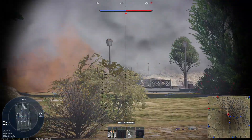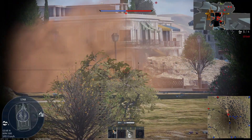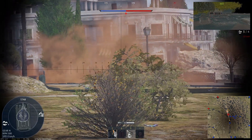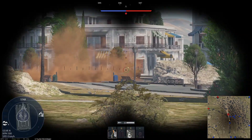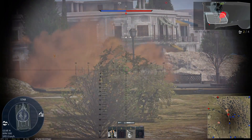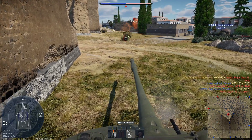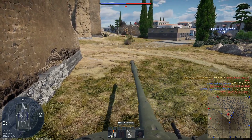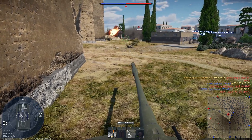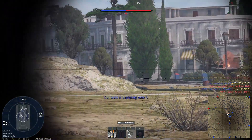Alright guys, here we are — me in my Object 279 and IS-7, just some background gameplay while I do general commentary. Both of these tanks — I don't think you guys realistically have them; they sell on the market for like two thousand dollars combined — but I've been playing this game for almost a decade, so I have them.